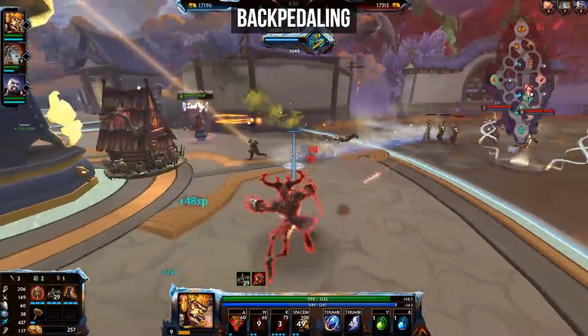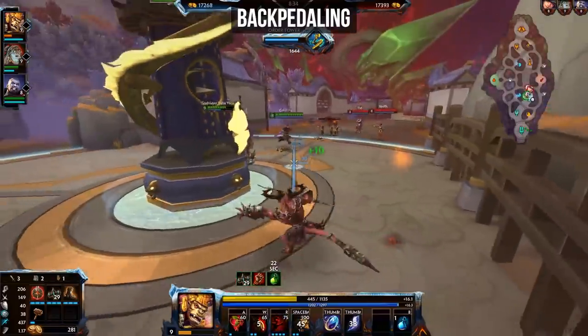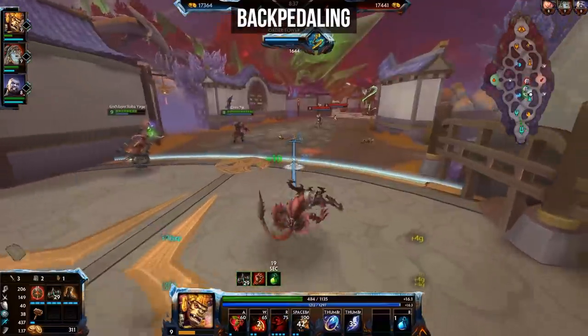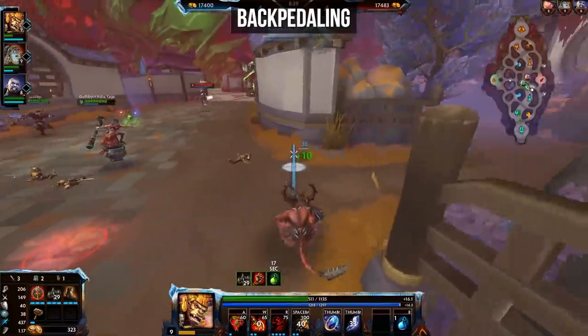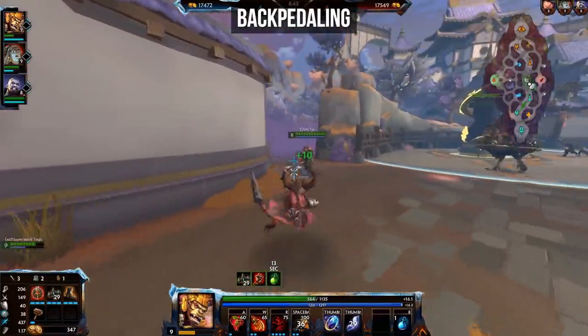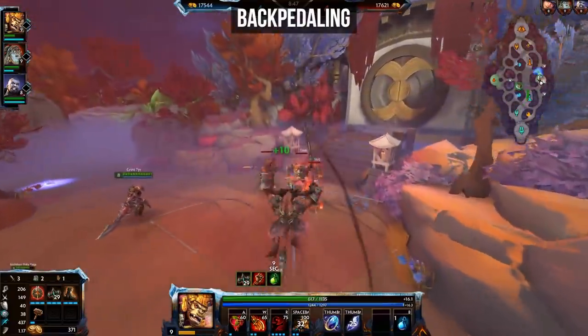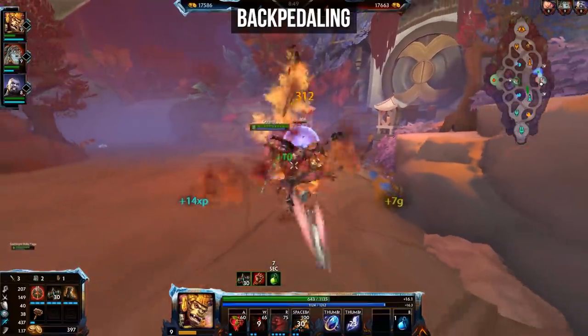And then there's more of a mechanical thing, and that is backpedaling. A lot of new players, when running away from enemies, try to keep on fighting them and walking backwards. You are significantly slowed down while walking backwards in Smite. If the enemy has significantly more health than you and there's not much of a chance of you taking them down while they're chasing you, then remember these words.